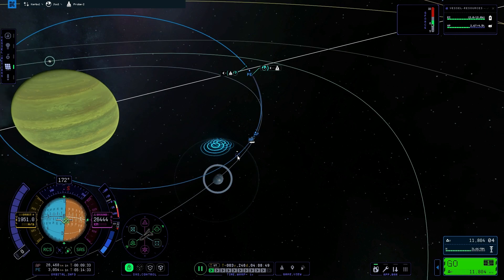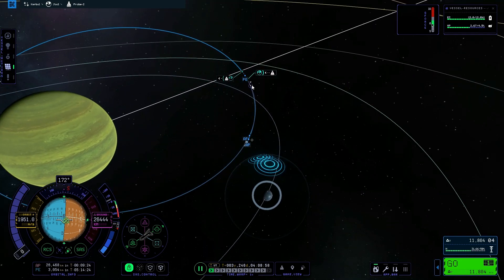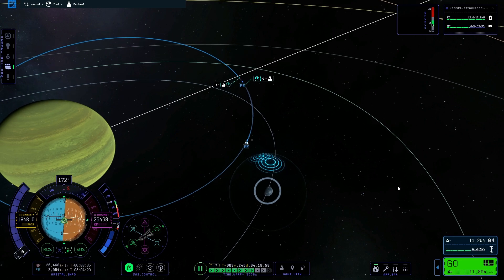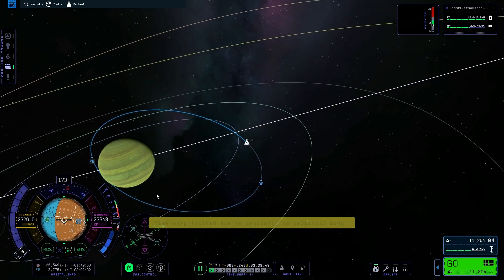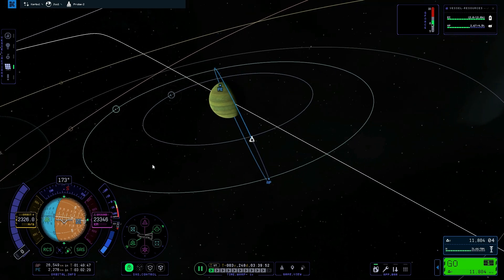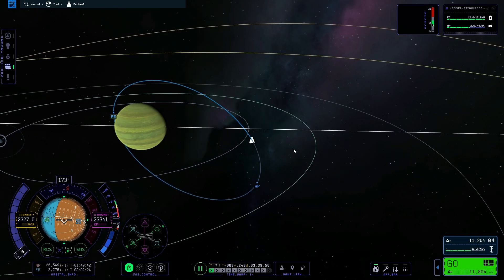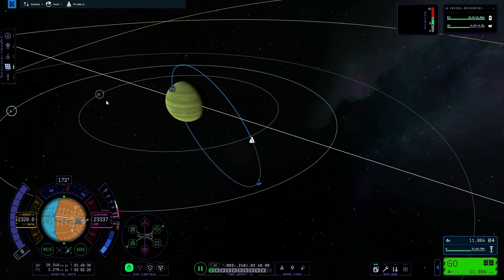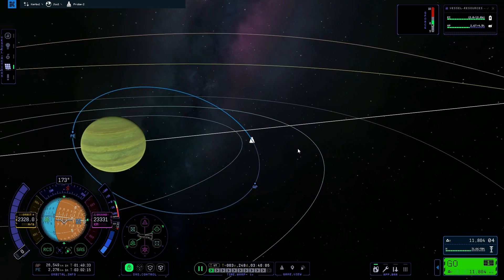What's interesting here is we're going to have an intercept with Lathe as well. If I timewarp to right here — whoa, what happened? The timewarp got confused when I entered into Lathe's sphere of influence. Well, let's go back to the original plan of trying to burn our engines and crash into Juul, because that'll be fun to look at.